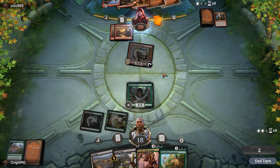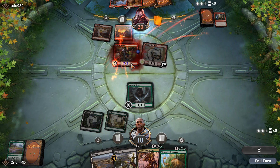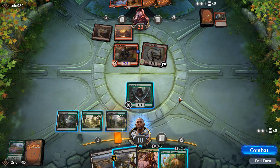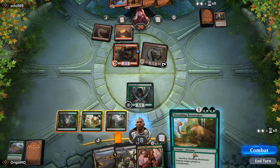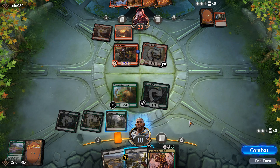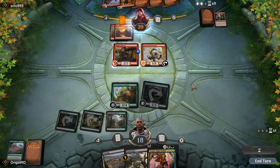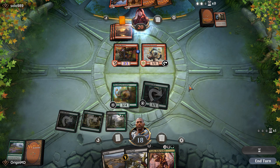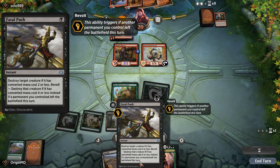Not going to block if our opponent is just going to attack like that. There is at least some good news for us because our opponent missed a land drop, so we're just going to end the turn. If our opponent doesn't remove the Llanowar Elves we'll be able to cast Vraska sooner rather than later. We'll also have the Fatal Push, and if he takes out the Llanowar Elves we'll be able to trigger revolt for the Fatal Push.